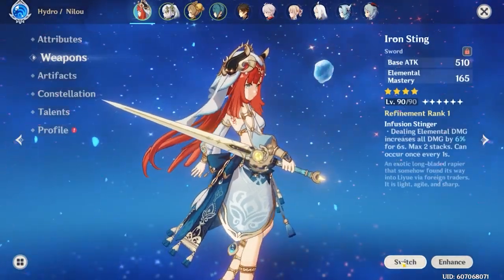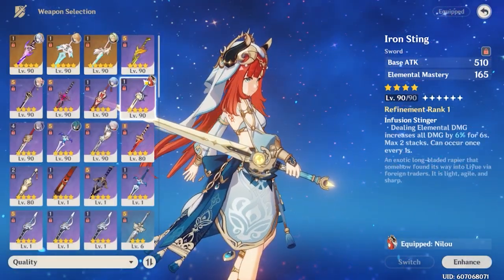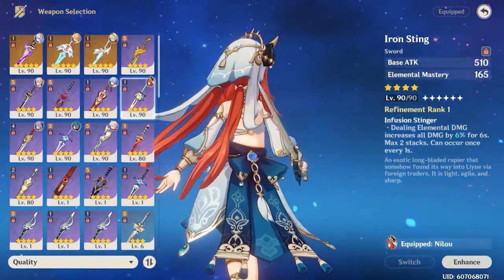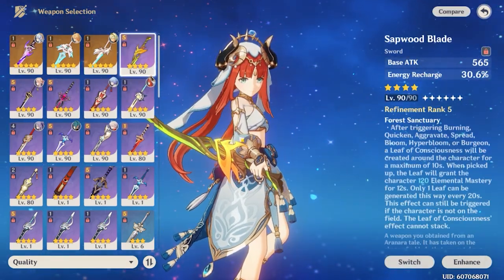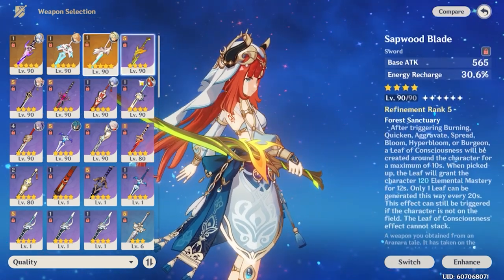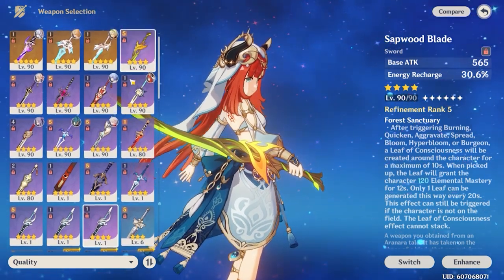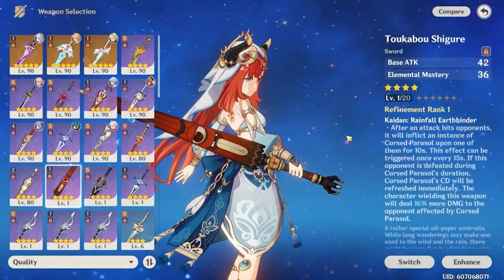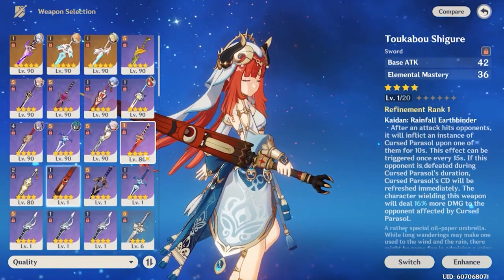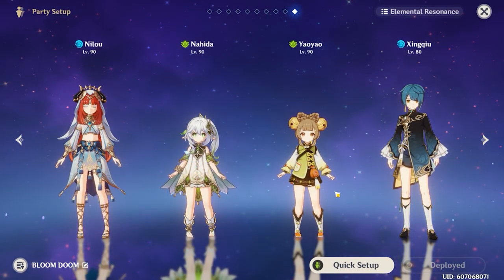For weapons, Nilou has a lot of flexible options since all she really scales with is HP. Her signature weapon is obviously her best-in-slot. Other decent options include Sapwood Blade for elemental mastery, or Iron Sting for personal damage boost. Previous event weapons can also work. She doesn't really have a clear best-in-slot sword besides her signature weapon, but anything that supports her own DPS as well as her team's DPS will work fine.